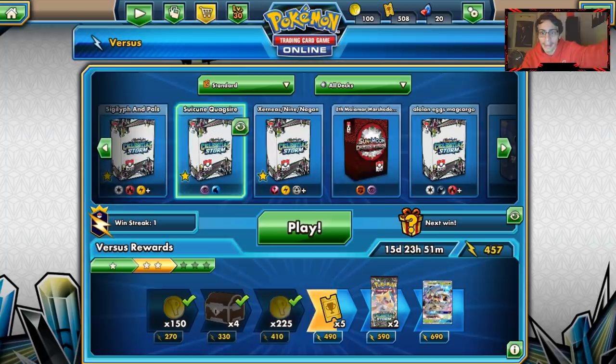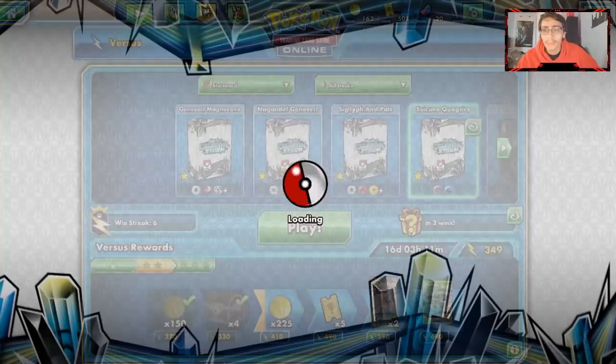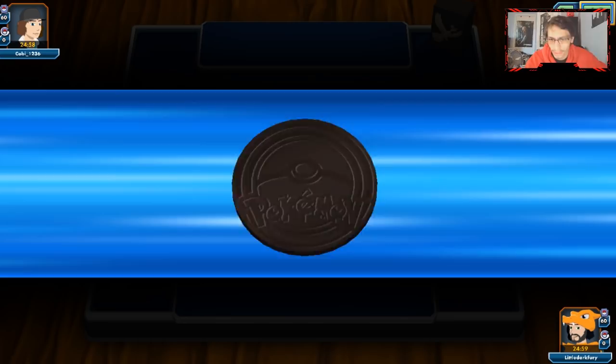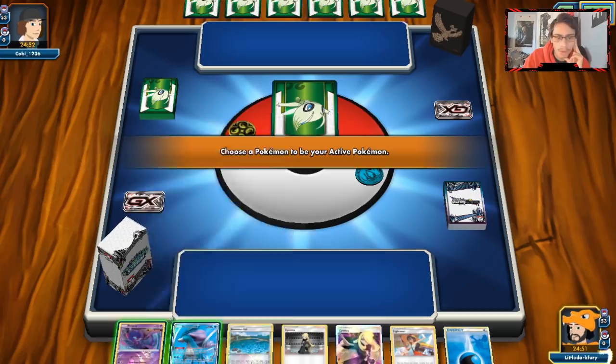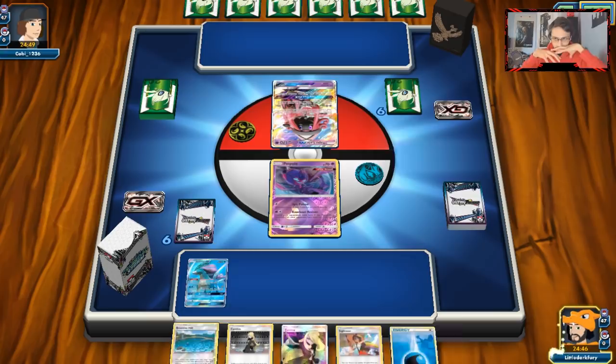Some Suicune Quagsire Lapras — I've got a nice win streak going and I hope we don't lose it. I feel like Suicune Quagsire Lapras will be good because there's a lot of Blissey on the ladder right now, so if we run into that we have an easy matchup. Looks like we're against Vikavolt Bulu — this is like the worst matchup we could have asked for since we're weak to Grass. Welcome to the stream everyone! I'm playing Suicune Quagsire but I do have Naganadel in the deck — it's a really good card with Quagsire, and also has type coverage for Buzzwole.